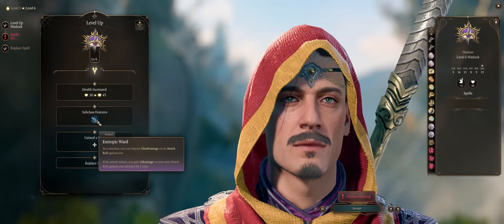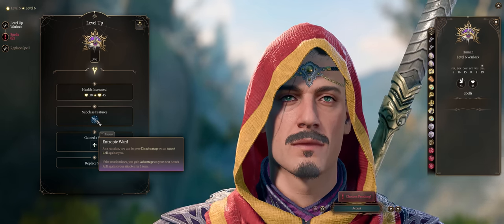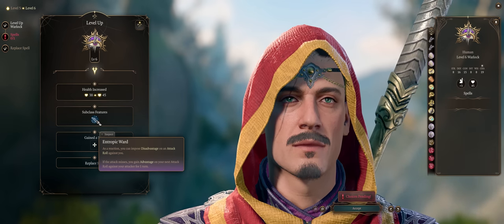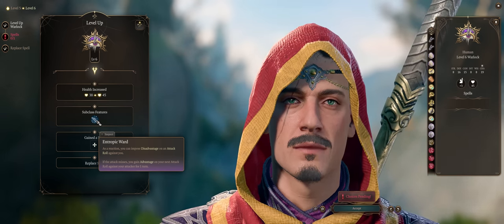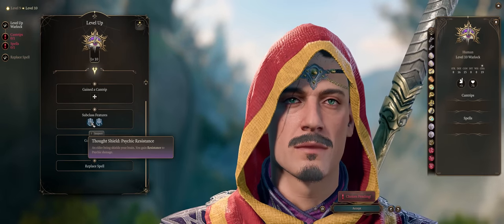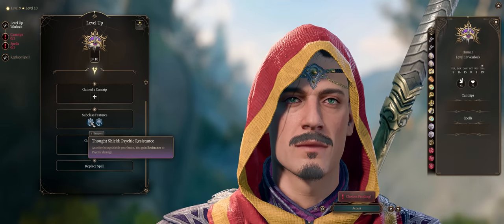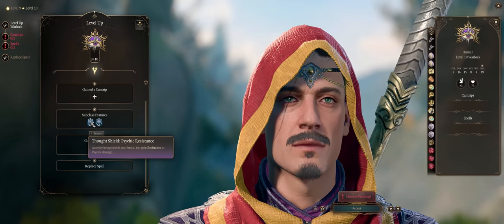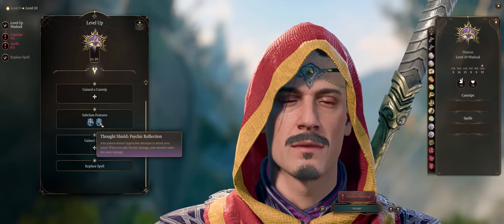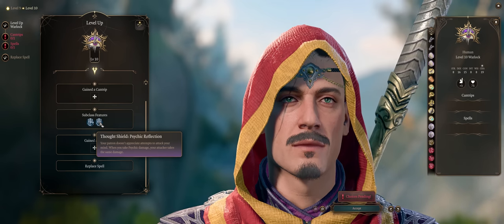The second Great Old One ability is Entropic Ward, which is quite useful. As a reaction, you can impose disadvantage on attack rolls against you, and if the attack misses, you even get advantage on your next attack roll against your attacker for one turn. The last Old One ability is Psychic Resistance — which can be good, but the Fiend Warlock could just apply it anyway, and not many enemies in the game deal Psychic damage, including late game.